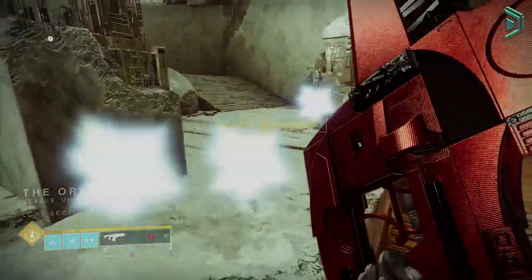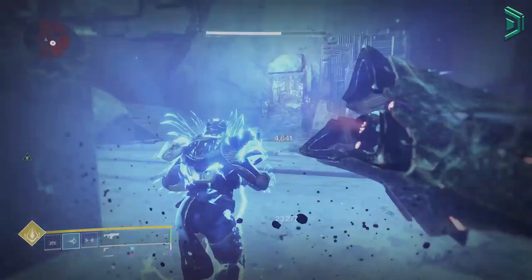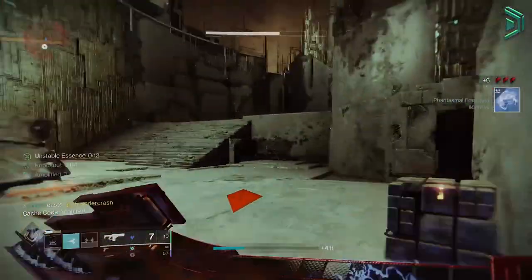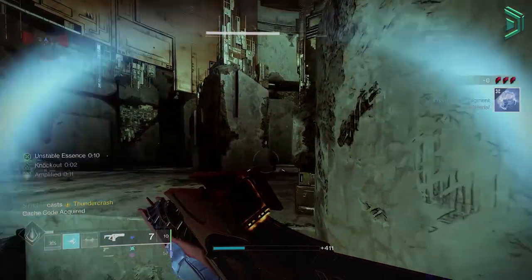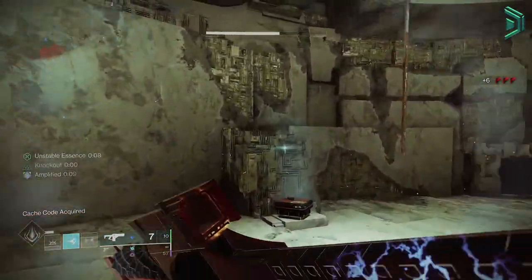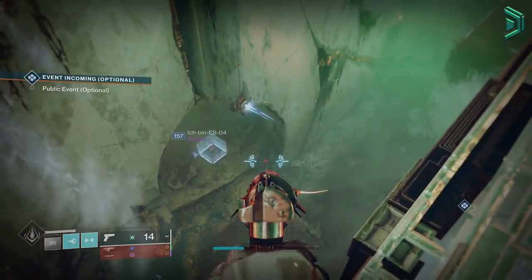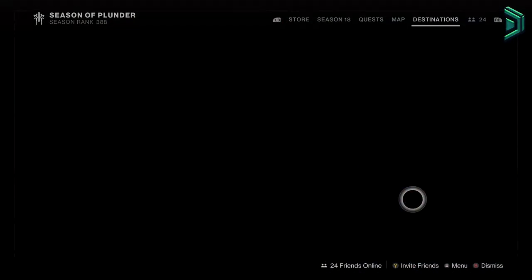For me, I've found lost sectors the most efficient as they give 14 coins, and the best one to do is the one on Nessus because you just sparrow in, kill the boss with the nightmare's DPS buff, then repeat. You can do this lost sector as quick as 30 seconds, maybe even quicker. The fastest way is to do this lost sector, which is over there as you spawn in at Artifact's Edge on Nessus.